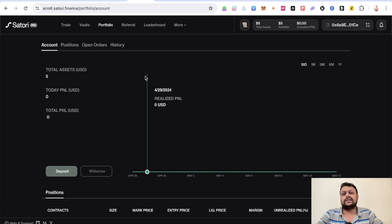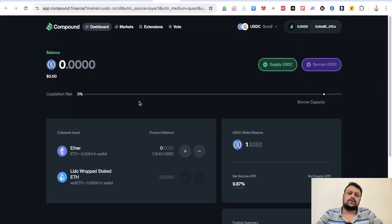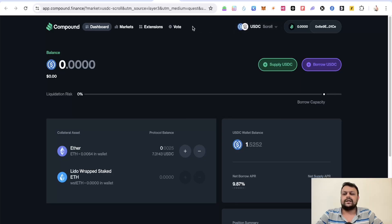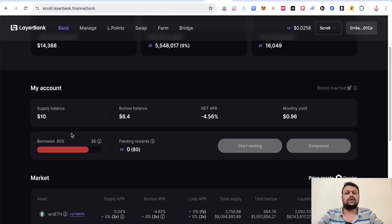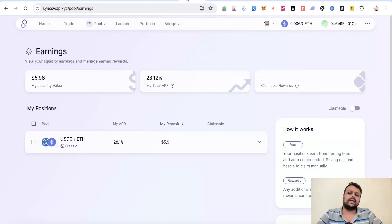Similarly, you can do the same thing with Compound — select Scroll, supply USDC, and against which you can borrow USDC. The same thing can also be done on Layer Bank. As you can see, I've already supplied $10 worth of USDC and borrowed around 80% as collateral, which is about $8.